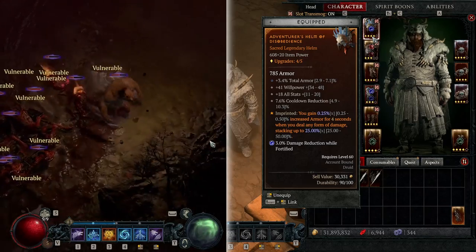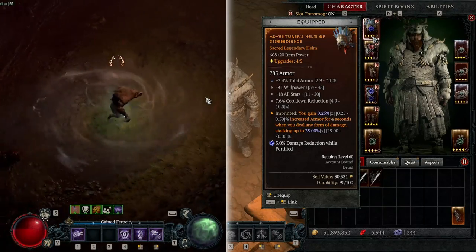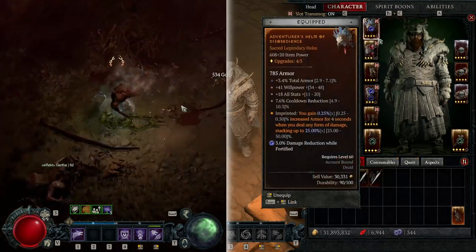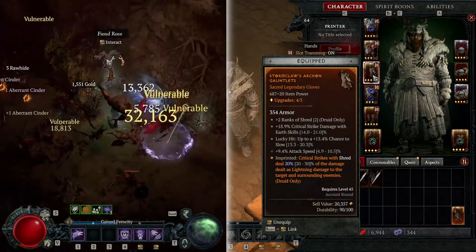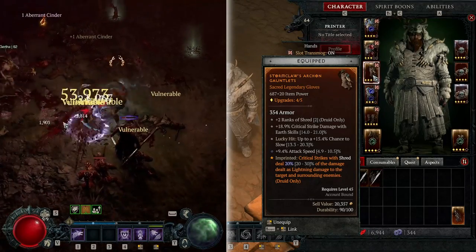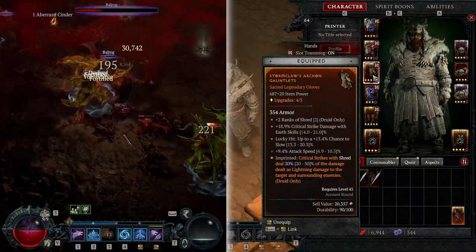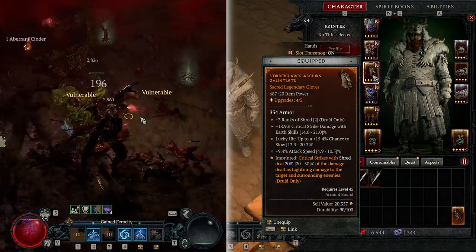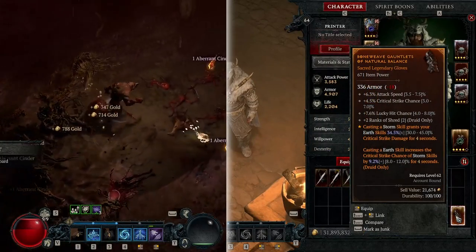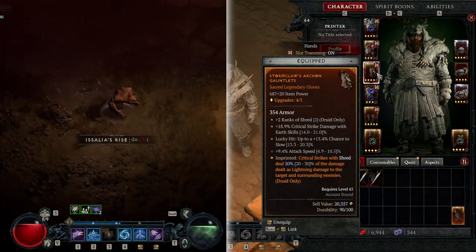I'd also love to get a Tempest Roar on the helm, but I haven't been able to get that either. On the gloves, Critical Strikes with Shred deal 20% of its damage as lightning damage to surrounding enemies — one of the only bits of AoE on this build. Attack speed on gloves is great. You're also going to want Critical Strike Chance, Critical Strike Damage, and Lucky Hit Chance on gloves. That's really going to help you out, though I haven't upgraded those quite yet.